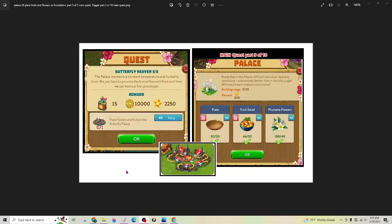A peek forward so that you can get prepared: you can see here that 50 fruit salad is required, so that's going to take some crafting to get that number, and then 30 plates. So that'll be Butterfly Heaven Part 5, and this is what you're going to need. That'll trigger you to the main quest Part 3 of 10.